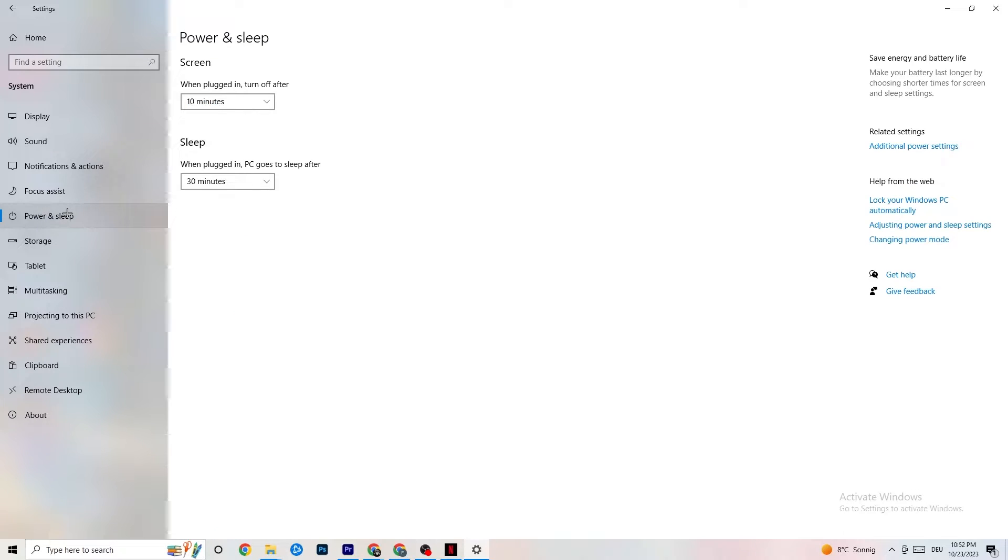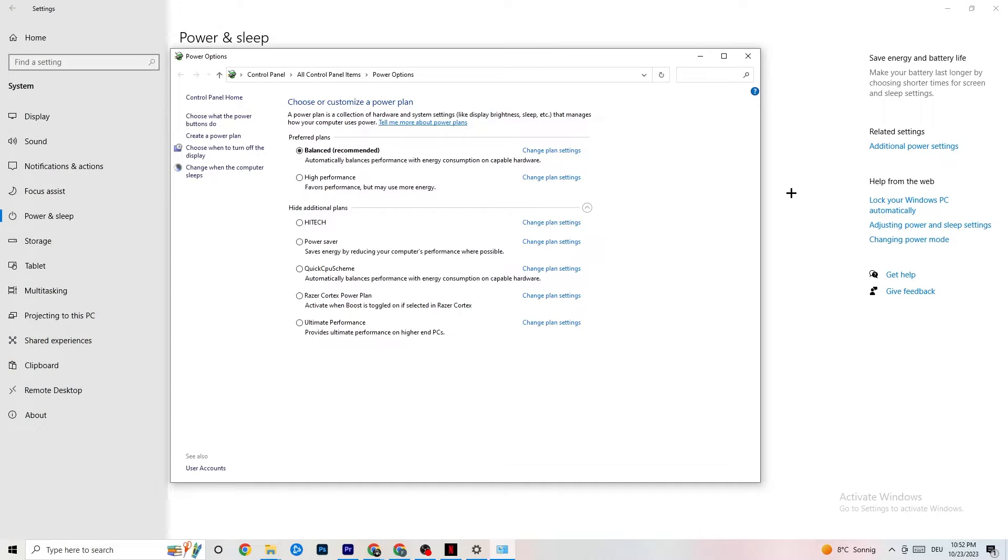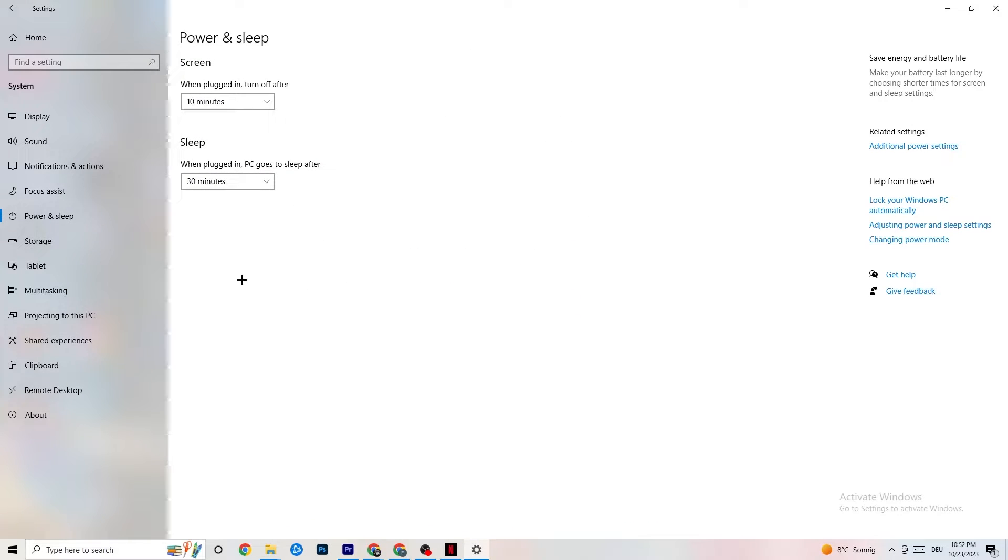Next, go to Power & Sleep and click on Additional Power Settings. This varies by PC — for me it's Balanced, but for some people High Performance works better, and for others it's a custom plan. Try each option and check which runs better on your device.